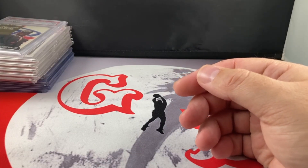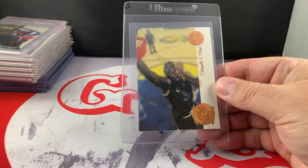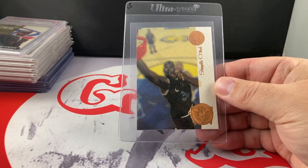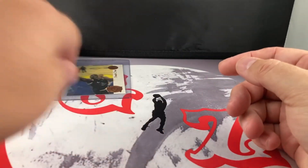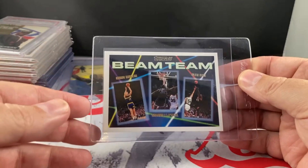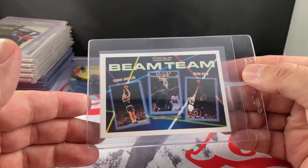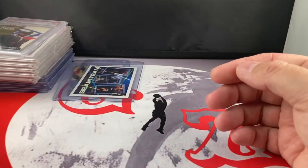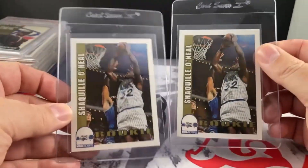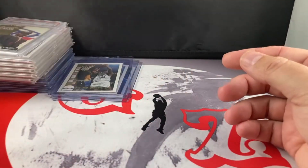Here's some that I have set away for grading. This is the SP Championship from '94, just a really cool set. Love this set — there's a die-cut version, I'd like to pick that up eventually. This is the Rookie Beam Team — Topps Gold. So you got Mullins, Shaq, and Race on there. Got a couple Hoops — they were just centered really well and clean, so I figured I'd send those off eventually.